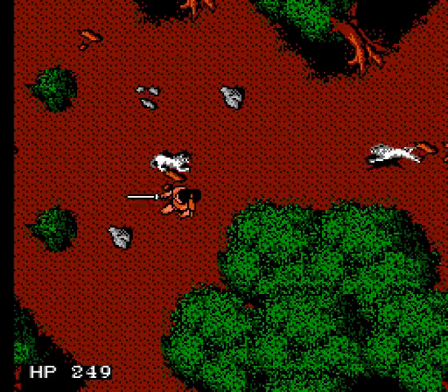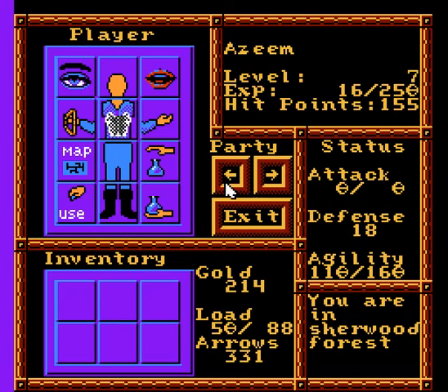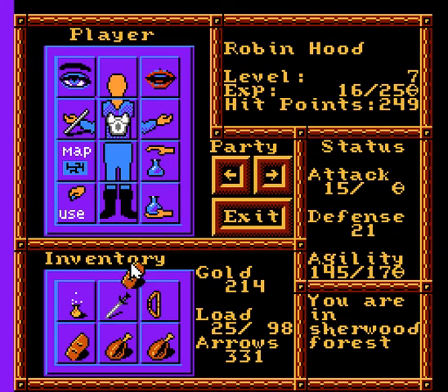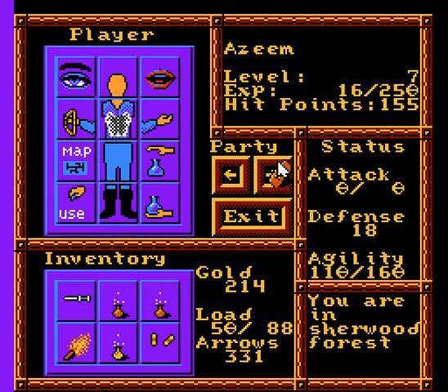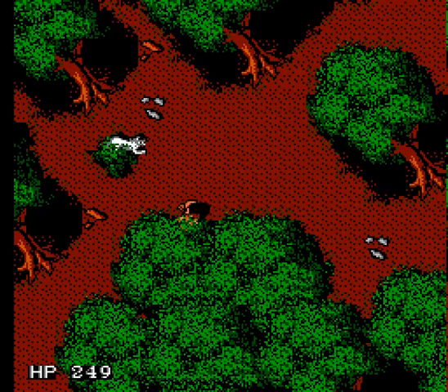Whoa! This might actually be a good place for quarterstaff, now that I think about it. You take the dagger for now. Alright, who needs some hit points? Azim needs them the most. Go ahead and eat the loaf of bread. There we go. Om nom nom nom bread. That's handy.